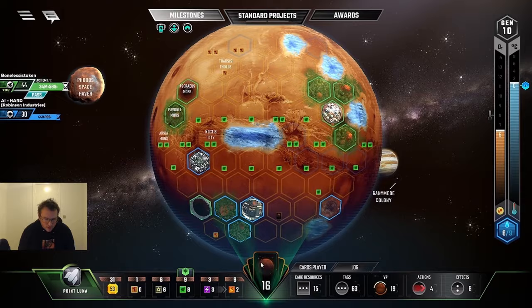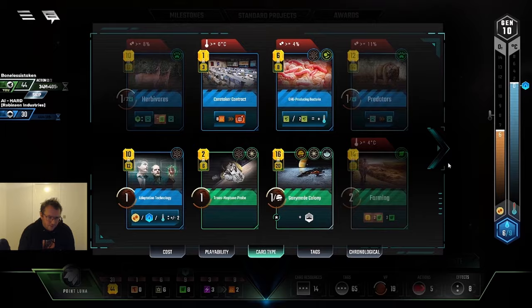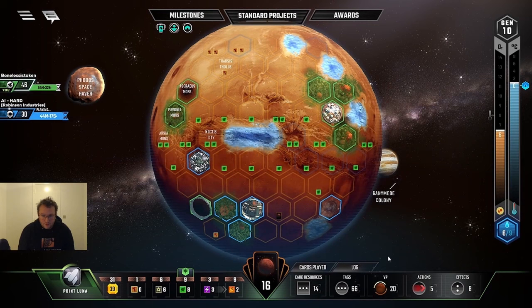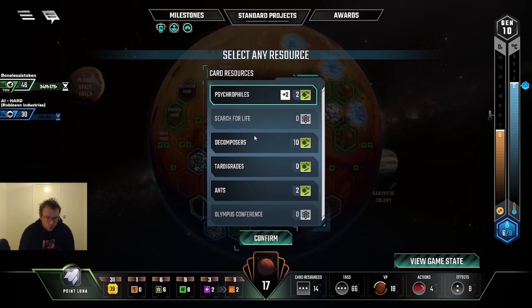Mars University is, when it comes to draw cards, definitely one of the best. Sure you can have games where you literally get no science tags and then it's not good, but in most games, especially two-player games with Olympus Conference, it's just insane. Trans-Neptune Probe — now it's only two mega credits and I can get so much value just because it has a science tag. This card I just played is basically a two mega credit production — it doesn't really do much, but it was so cheap I might as well. Also it has an earth tag, and earth tags work as events with Point Lune, so I draw a card when I play event earth tags.